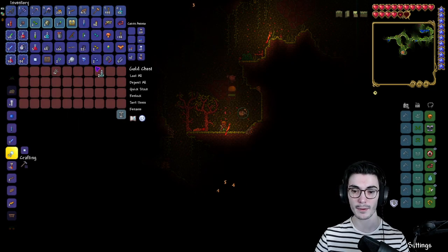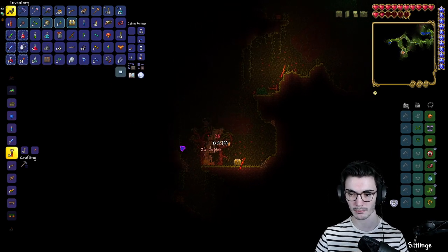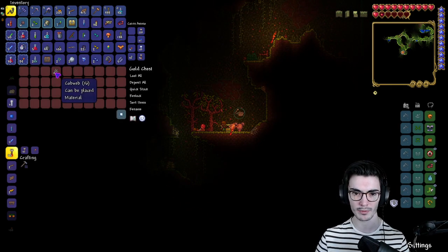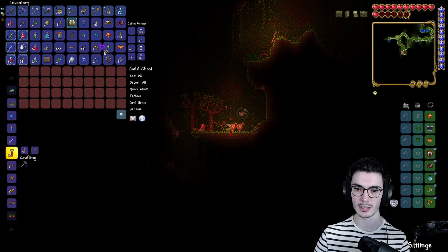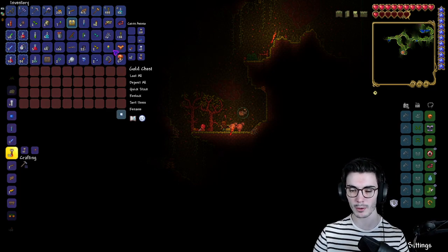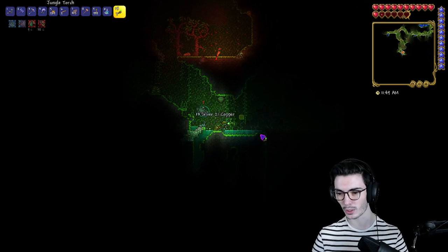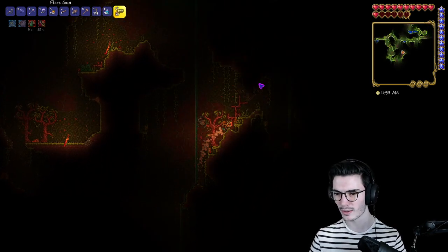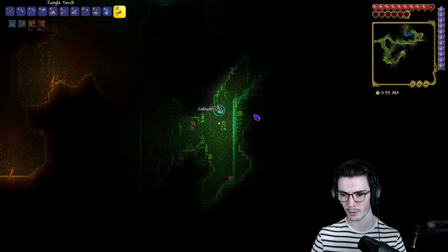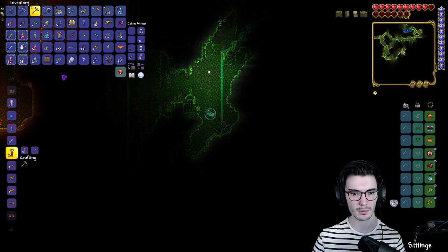We got the flail which is useless to us, but I'm very happy to have gotten a mining potion. I love mining potions — mining speed is one of the most annoying things on the planet. I hate waiting for it, especially in hard mode. With a mining potion it makes all that better. And we've gotten a couple of life crystals already!